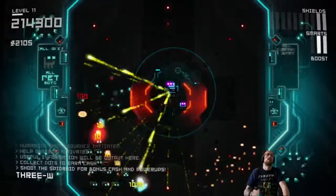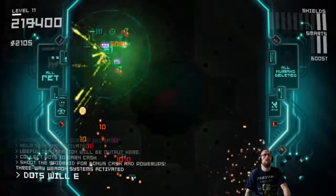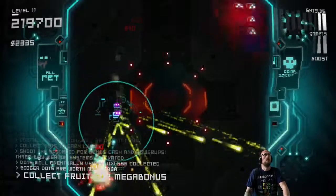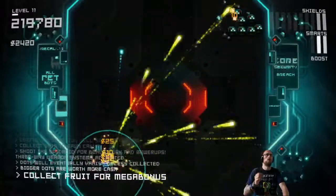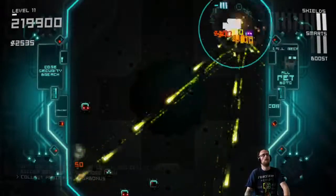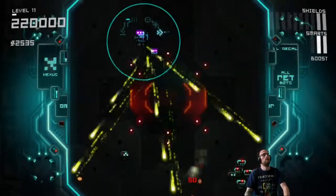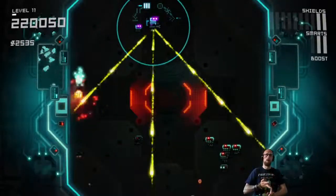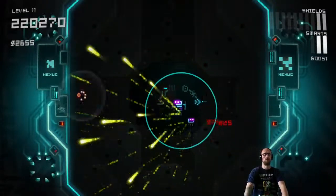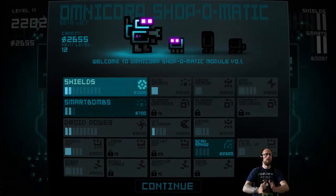As you can see here, there are loads of different upgrades and things to collect during the game. When you hit one of the spider droids — it's a bright yellow spot like a little underbar — and when you shoot it, it will drop a little upgrade. It could be everything from health, to smart bombs, to different types of ammunition. Here you can see it firing out three bullets at different angles.